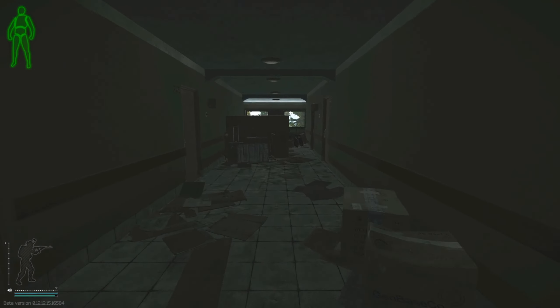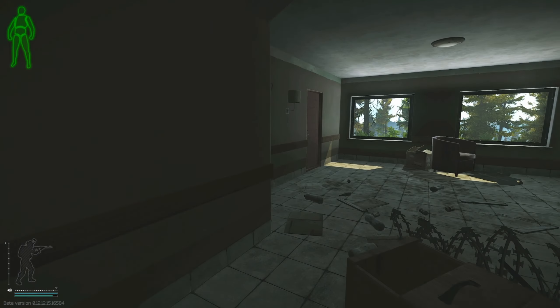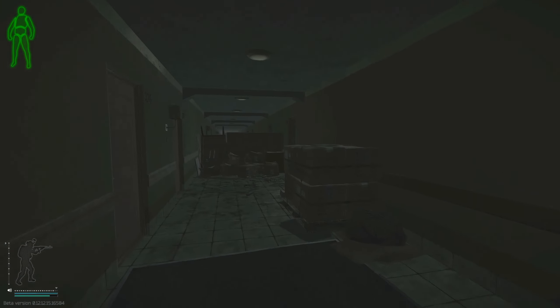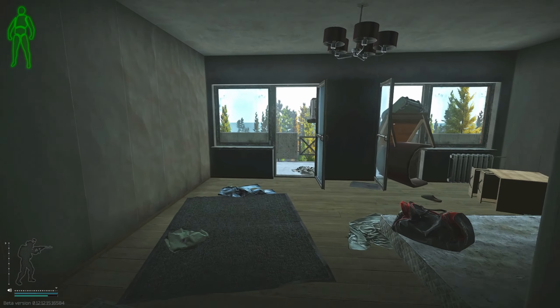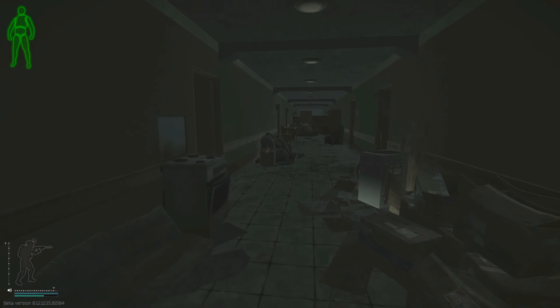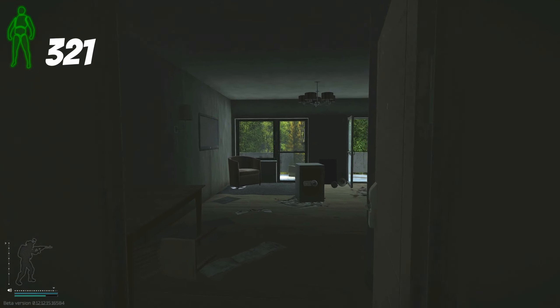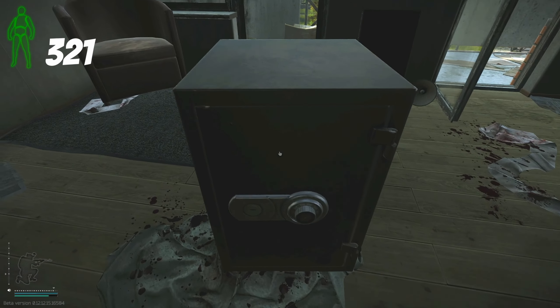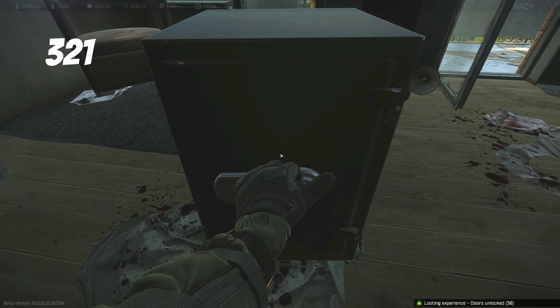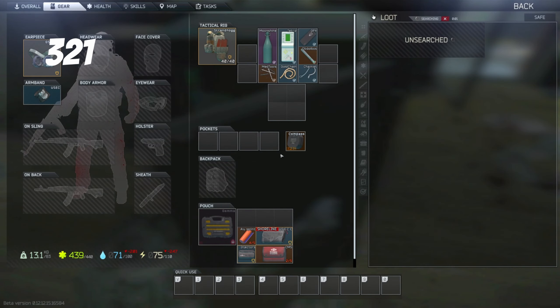From here we move up to the third floor and head towards room 321. In here there's a safe which contains the typical safe loot — gold spawns, diaries, etc. I'll be honest, I barely loot this safe purely because I'm forgetful, but you shouldn't miss it. It's basically a case of do as I say and not as I do.